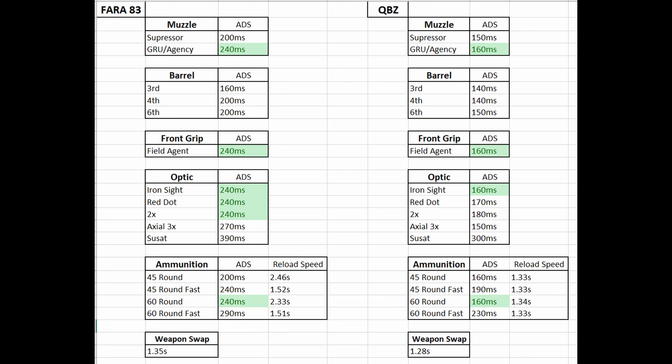Looking at the stats for the Fara, the agency suppressor or GRU suppressor adds about 40 milliseconds ADS versus the standard suppressor, which is significant. The barrels, if you don't go for the third barrel, add a significant amount of ADS — about 40 milliseconds as well. So the third barrel might be your option for sniper support.